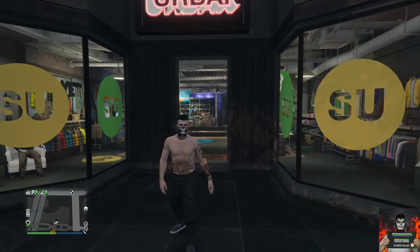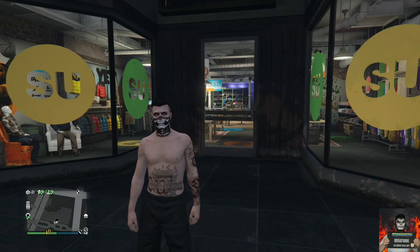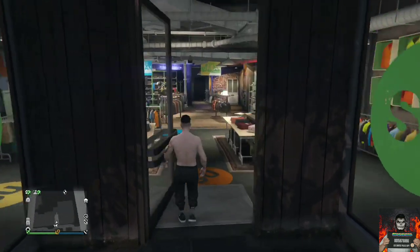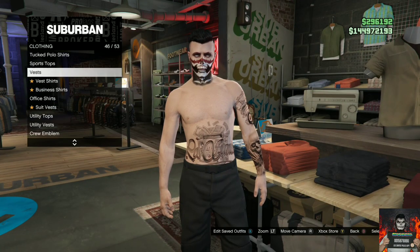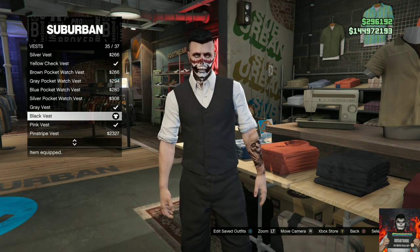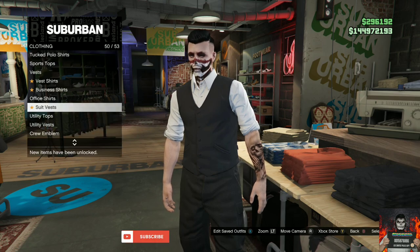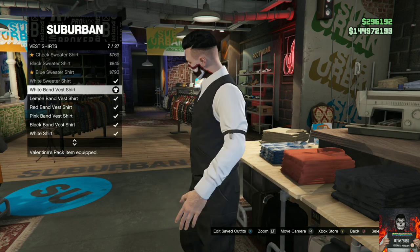For this clothing glitch I'll be showing you how to get invisible arms on any of your saved outfits. Make sure you have the joggers or pants that you want the invisible arms with ready to go. Head over to the top section of any clothing store on the map, go over to the vest and purchase the black vest. Then back out once, go over to the vest shirts and purchase the white band vest shirt.